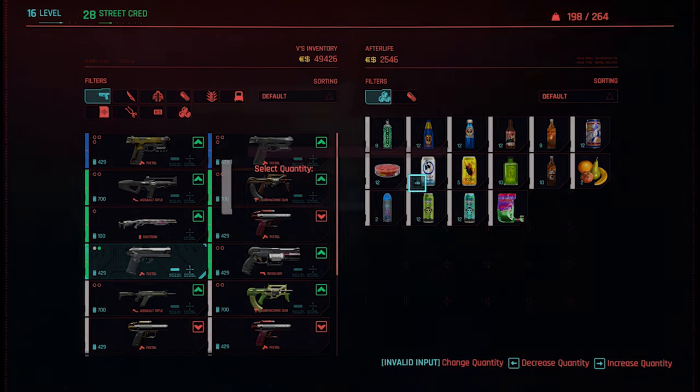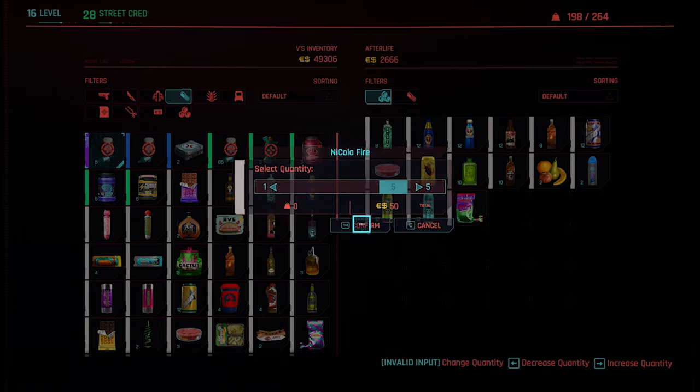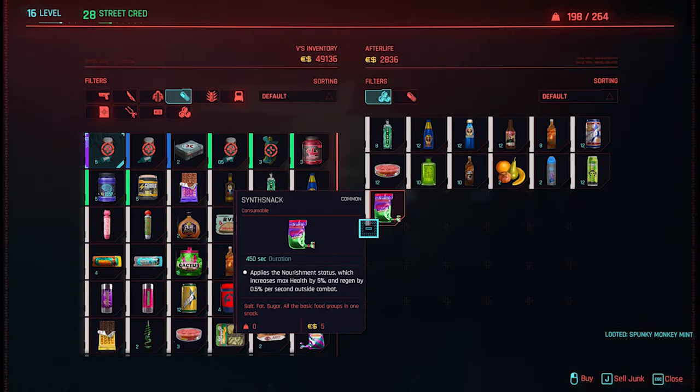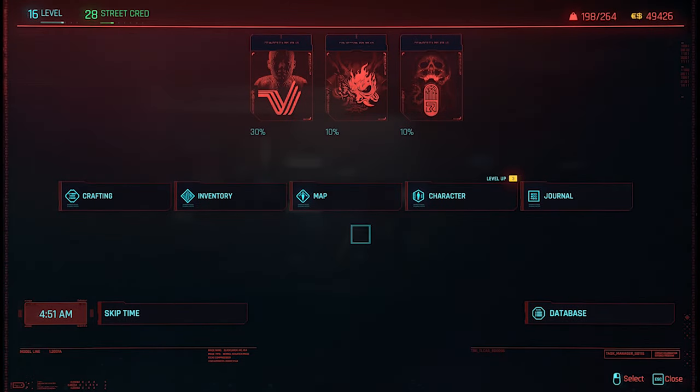The big benefit of the Afterlife bar is that you can skip the 24 hours immediately — you don't have to sit and wait. Just open your character or inventory menu and on the bottom left you can skip 24 hours.